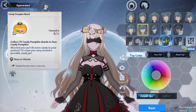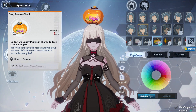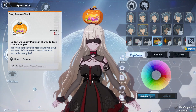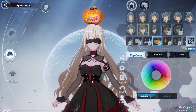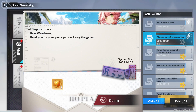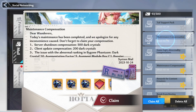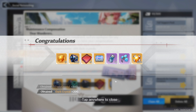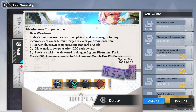Also, here's the pumpkin headgear that we can get after collecting enough shards. After a while, the compensation from the maintenance should have arrived in your in-game mail, so let's go ahead and claim our free dark crystals. The total is 710 DC and a few extra items were also thrown in there. Oh, and don't forget the nucleuses from the code.